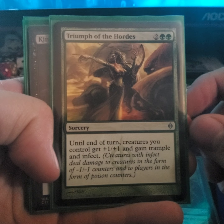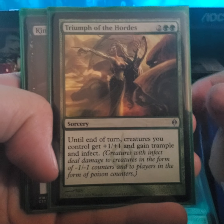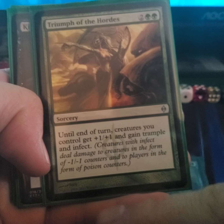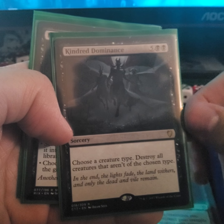I also have Parallel Lives to double tokens. Cruelty of the Hordes — at end of turn creatures gain +2/+1 and trample and infect, which is good because with so many tokens you can hit all your opponents with -1/-1 counters.